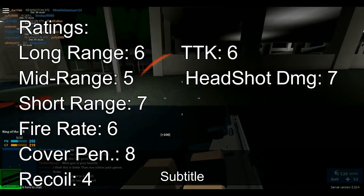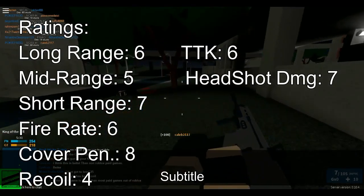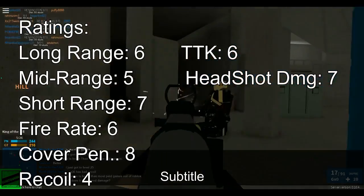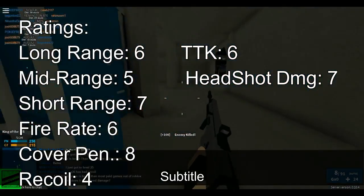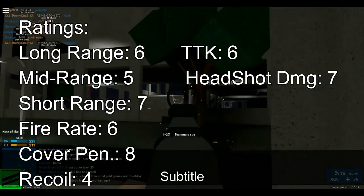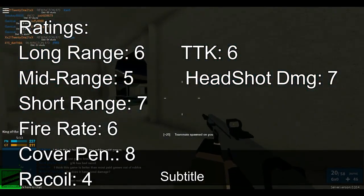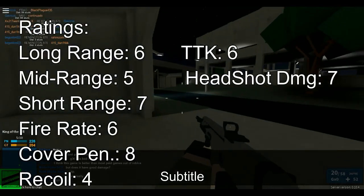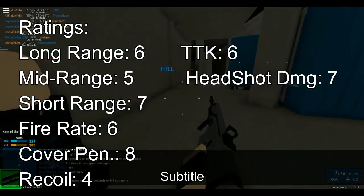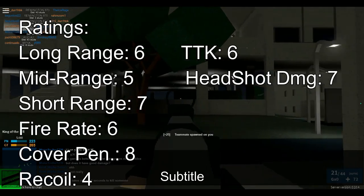Right there the time to kill is pretty short. For headshots, two to the head to kill. Some guns do it in three or four, some do it in one — snipers do it in one regardless of where you get hit, even the toe, which I don't think is fair. Overall, a solid gun. The only thing that's really low is recoil because it has a lot of it. But other than that, looking at the ratings — 6, 5, 7, 6, 8, 4, 6, 7 — it's a very balanced weapon. I recommend it for players who are well balanced and know what they're doing. This is not for new players; it's more for experienced players.